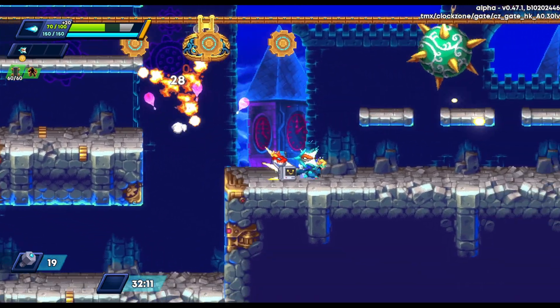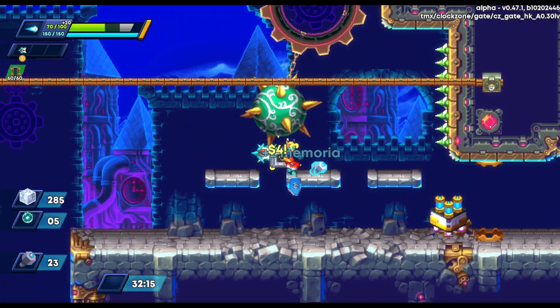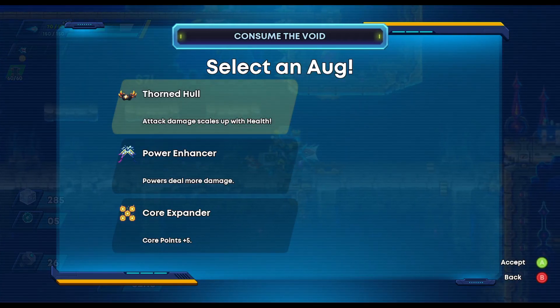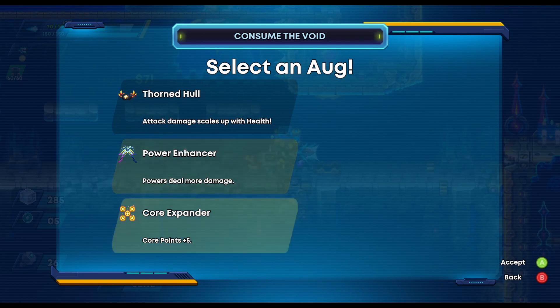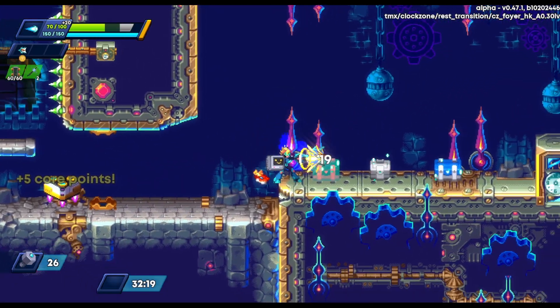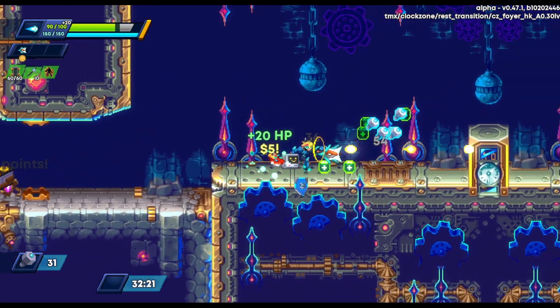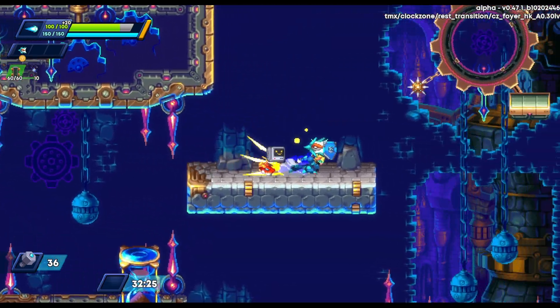Coming through and it should be close to the end — we run him into a giant spike ball and that section's done. Looking at our items: Thorn Hall used to be really strong, it's still pretty good, but we're losing HP all over the place. So we just take some core points because we're starting to get a little low on our ability to equip new pieces.